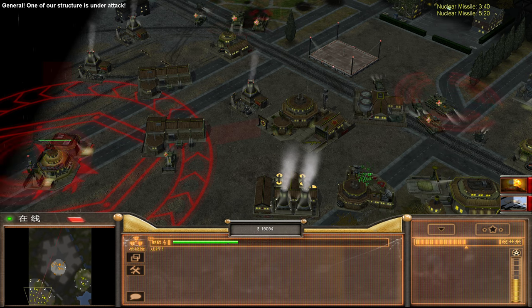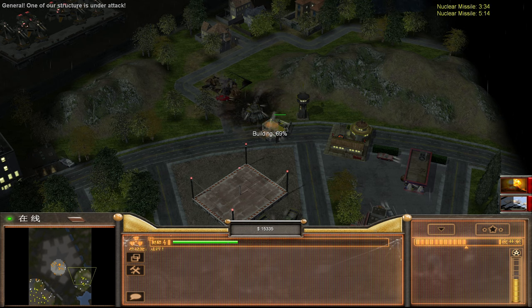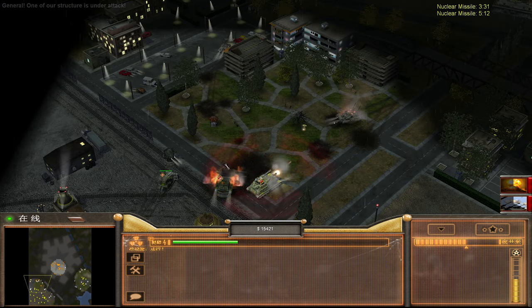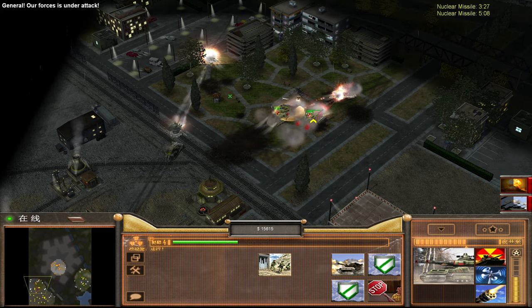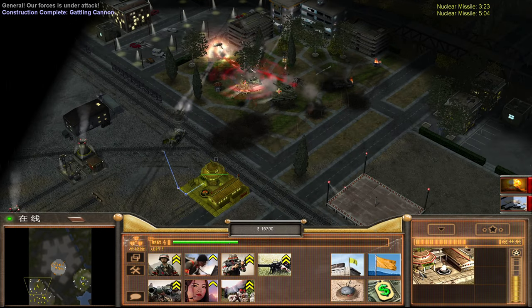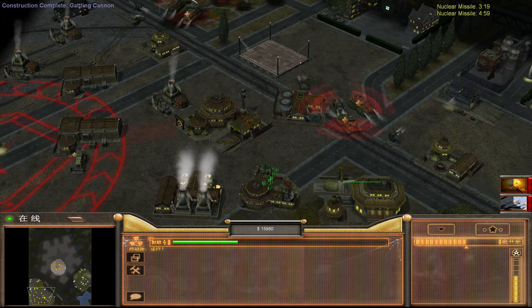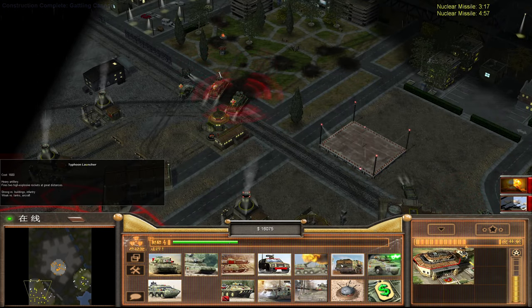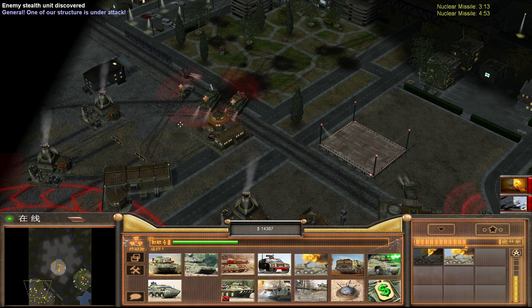Minus the lasers, this is a lot easier. You can bunker bust these to hell and back. Let's get in a little bit closer because we want to make sure that our rocket guys can actually contribute to the battle. Get out of building range right now. I think what we need is a siege cannon, actually.